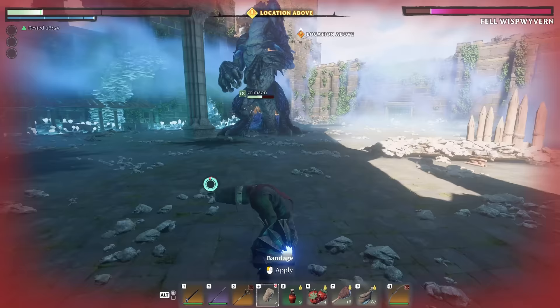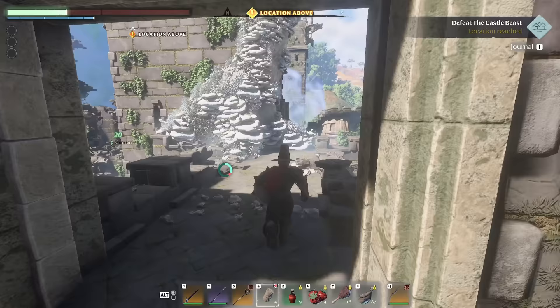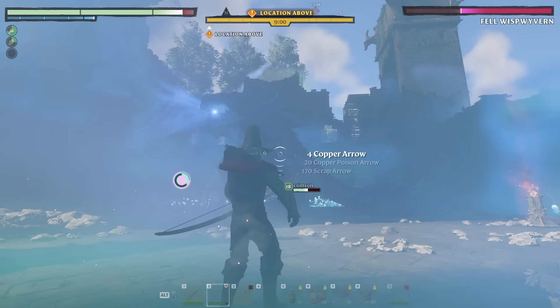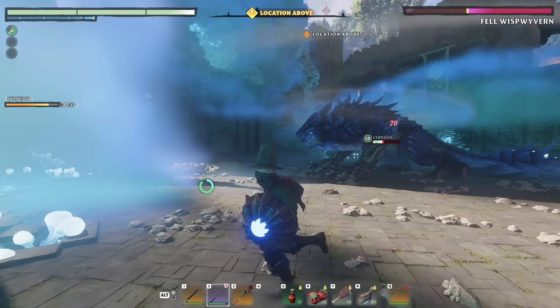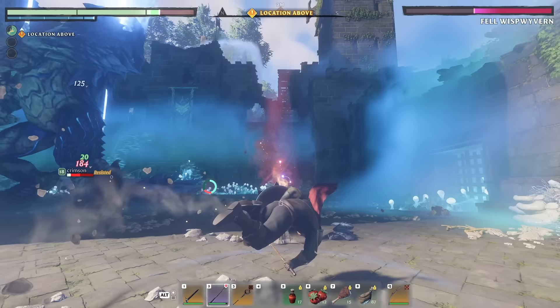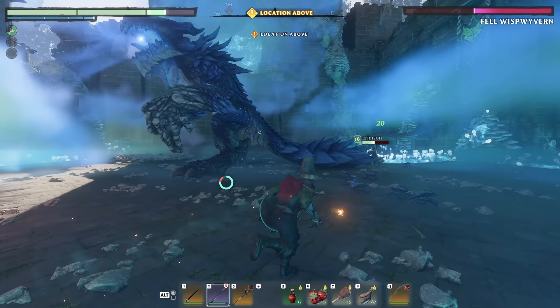I'm dead — I'm just going to respawn out at the return beacon. Do it — having you in that area will keep his health at the same level. It's nice that we have return beacons, but not having a rested buff is going to make this a little tough. Right now is the time to hit him. He's going to do the tail swing and then shoot all the little explosives — that's fire breath, that's the laser beam, and now the explosives.